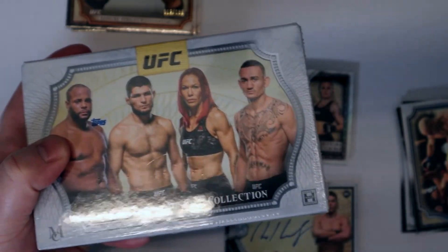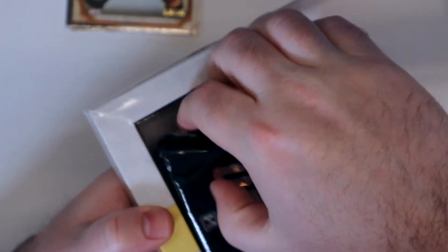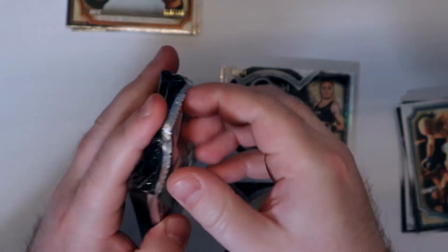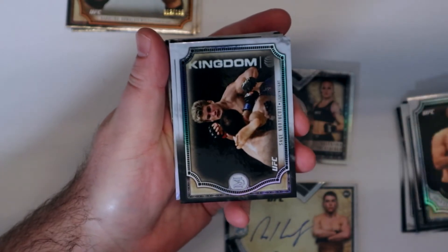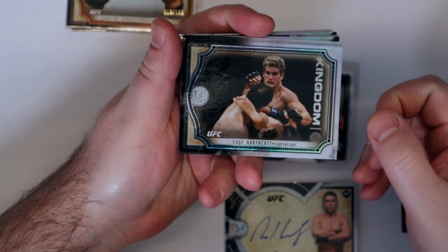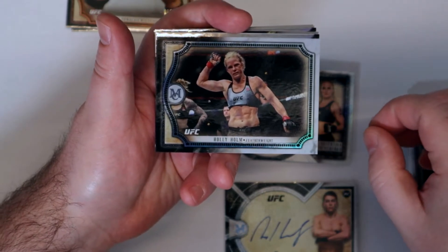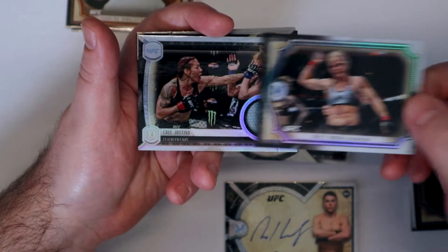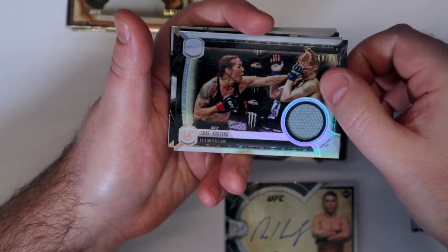All right, last box — these go real quick. I say last box today but this might not be the last box if I don't get an Adesanya rookie out of one of these soon. I'm hunting for it. Got Olds Demir, Sage Northcut, Holly Holm — see if we see her make a return real soon. First up, Cyborg patch, 69 out of 75.